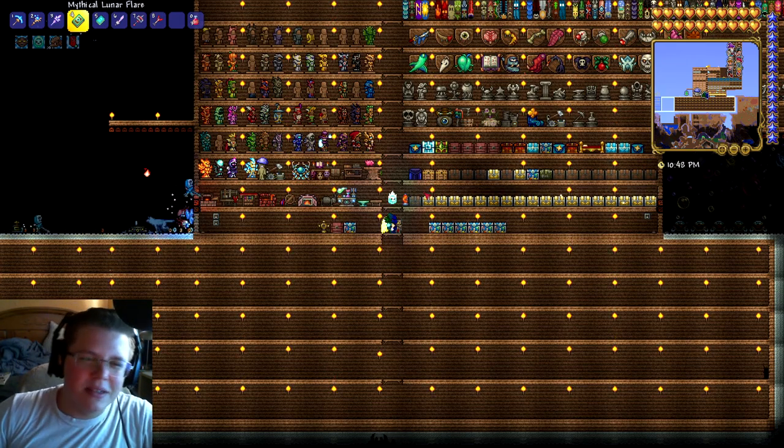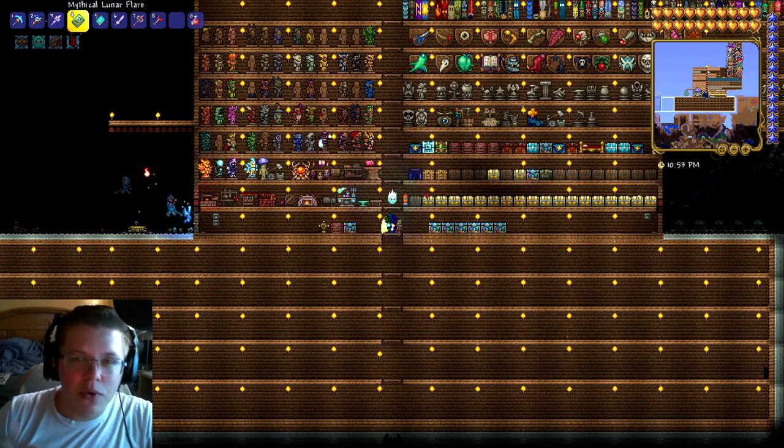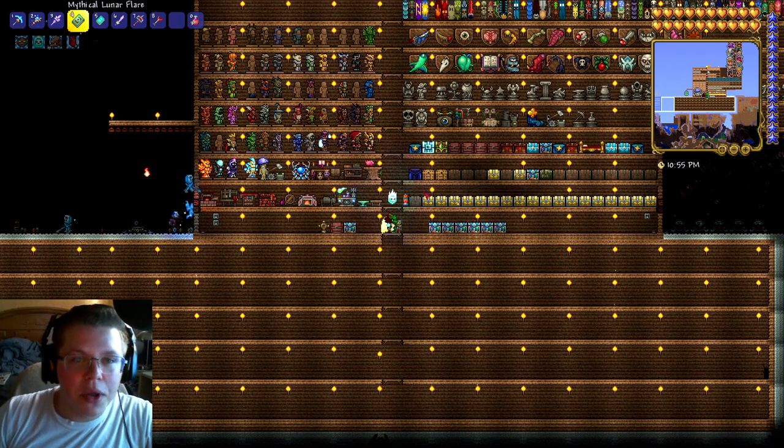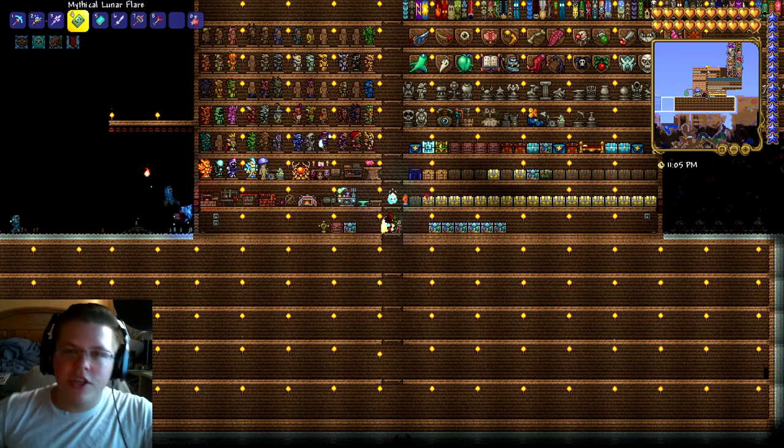Journey Mode is kind of like creative, but you have to get the item first and then you can spawn infinite of it. But the one we're looking at is Master Mode, which is a step up from Expert Mode with new items and harder bosses. We're going to be looking at that mostly today.